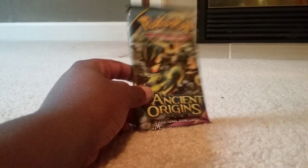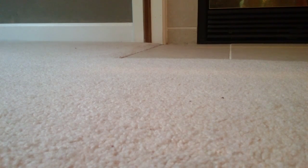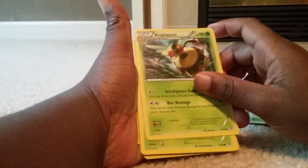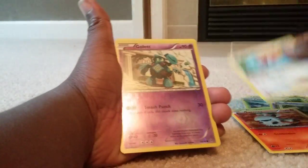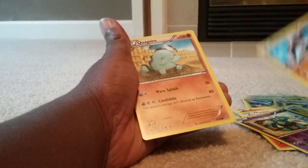Now we are on to the Ancient Groudon — probably the Ancient Groudon pack. So here we go, Ancient Origins, Ancient Groudon. We start off with a Gloom, a Forest of Giant Plants, a Vespiquen — a Vespiquen, that's really not common — Combee, Golett, Larvesta, Garbodor, Garbodor Reverse Holo, a Gullet, and someone from the Regi family — Regirock, Legendary Pokemon — and Quagsire. We got Regirock, that's pretty good — that's a Legendary Pokemon.